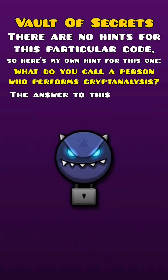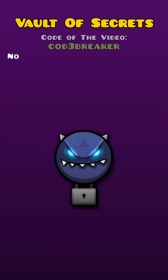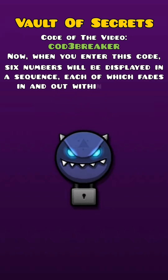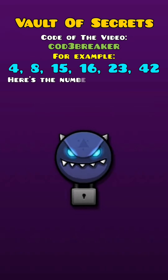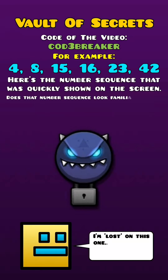The answer to this hint is 'code breaker,' but replace the first E with the number 3. Now when you enter this code, 6 numbers will be displayed in a sequence, each of which fades in and out within a second. Each preceding number must be subtracted from the following number. Here's the number sequence that was quickly shown on the screen — does that number sequence look familiar to you?